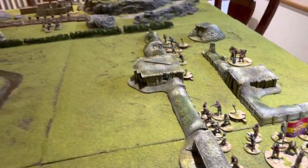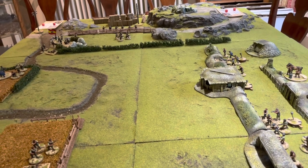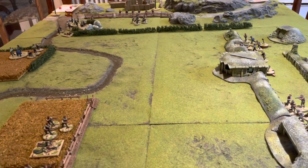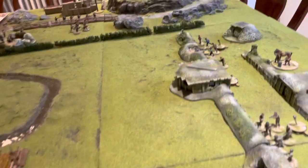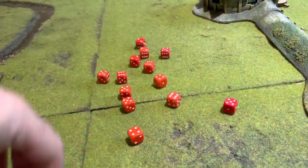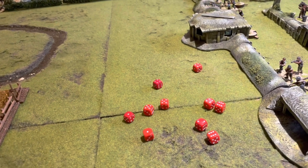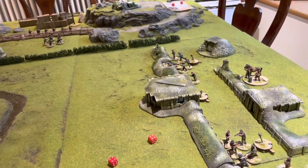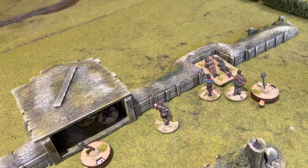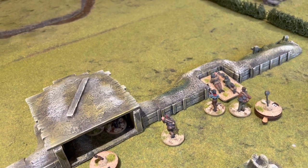The light machine gun and heavy machine gun open fire against the same squad: six dice from the LMG, eight from the HMG, and three supporting riflemen — a good round of firing. Two casualties and two shock against that end unit. The Republicans are taking a lot of firepower. Despite great defences, this unit is pinned with six shock, not far from routing due to the sheer weight of fire.